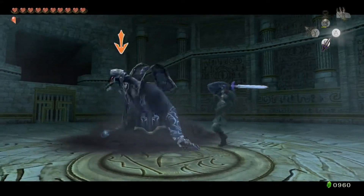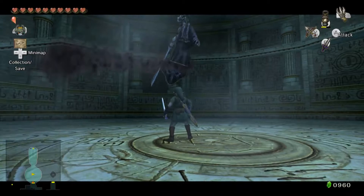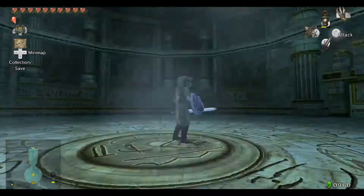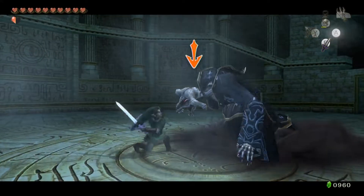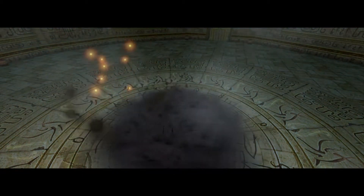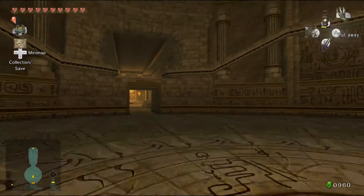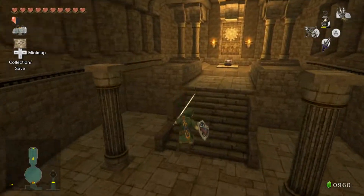Something interesting about this boss in particular: speedrunners recently found that you can skip this fight. What they do is use the wolf form, get a charged jump attack, and just jump over the barrier. This is the only mini-boss where the item is just sitting on the other side of the room — you're really just killing this boss to open the gate to get to it. Wind Waker's Mirror Shield is another good example of that. Anyway, we took out Deathsword and now we've got a door that opened up.